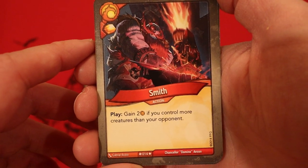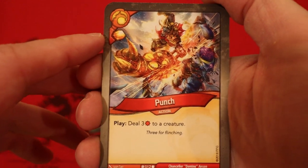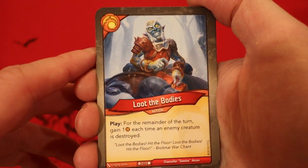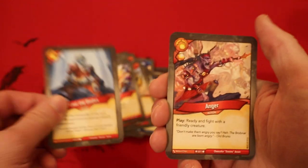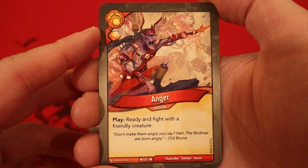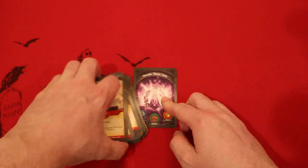Smith — gain Amber whenever you play it; gain two Amber if you control more creatures than your opponent. Punch — one Amber whenever you play it, deal three damage to a creature. Loot the Bodies — for the remainder of the turn gain one Amber each time an enemy creature is destroyed. Anger — one Amber whenever you play it, ready and fight with a friendly creature. And a second Anger! That's actually really good.